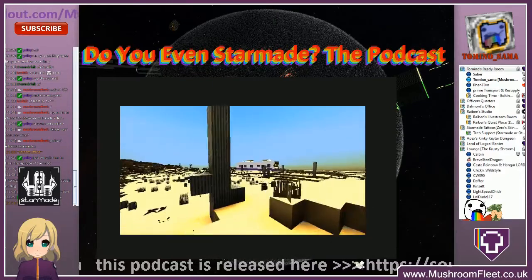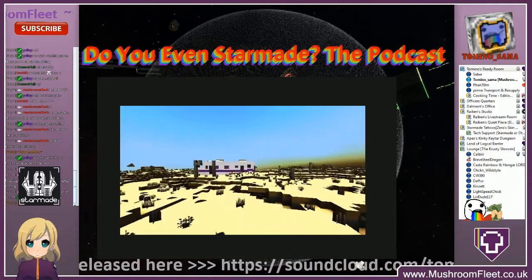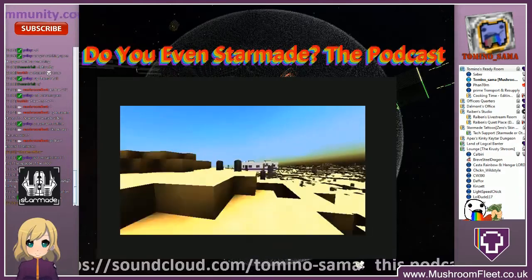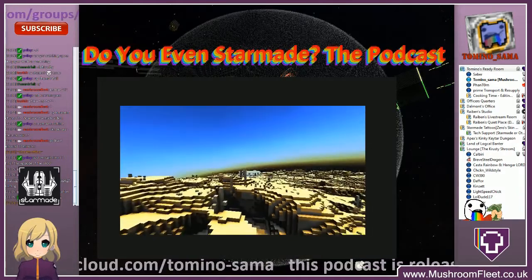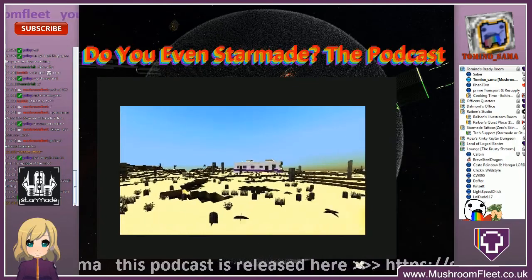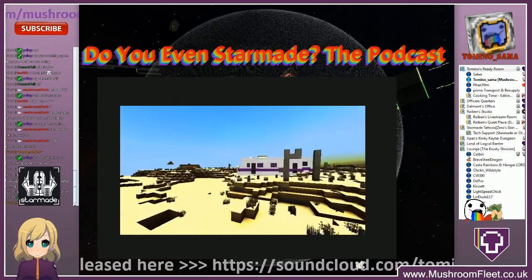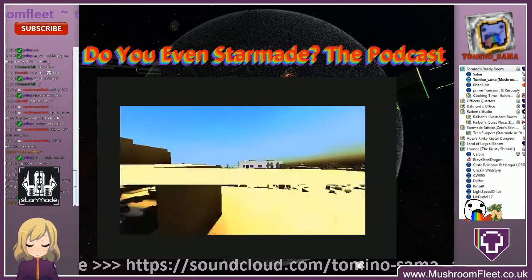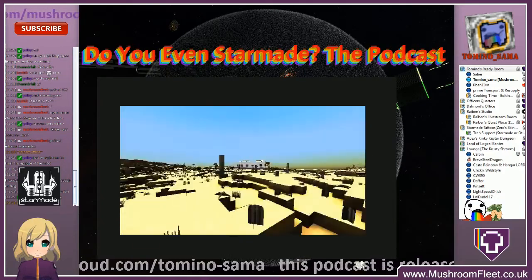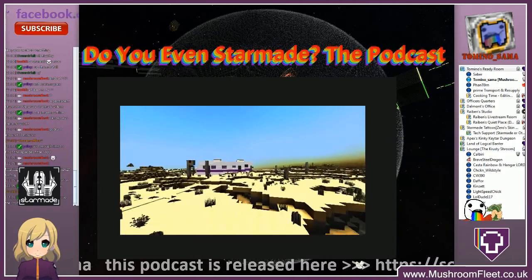Welcome back everybody, this is episode four of 'Do You Even Star Made,' the podcast. Today I'm with Saber, Phantom, and Prime, and we're going to be going over a couple of topics: NPCs, AI factions, internal ship systems, the work in progress corner, and a quick discussion on voxel games and comparisons to Star Made.